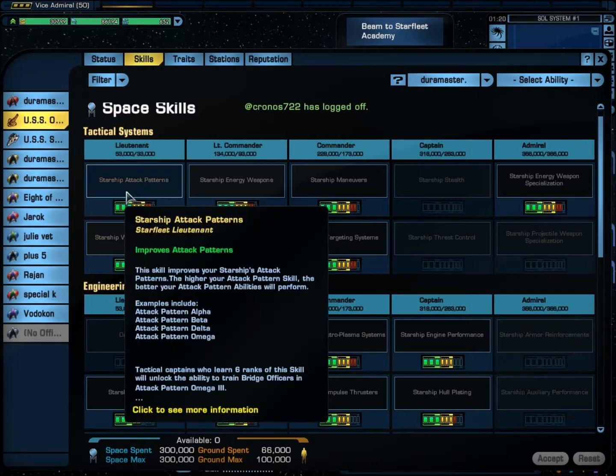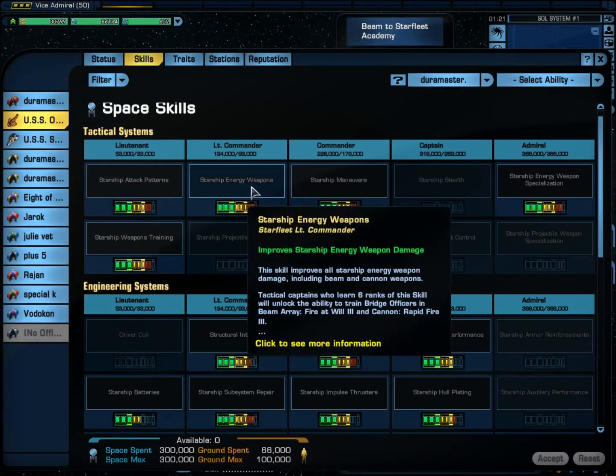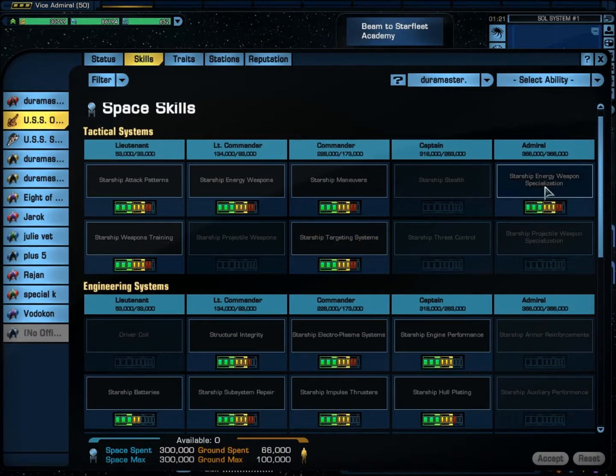I'll give you the setup. Starship Attack Pattern: 8 points. Starship Weapons Training: 8 points. Starship Energy Weapons: 8 points. Starship Maneuvers: 8. Starship Targeting Systems: 8. And Starship Energy Weapons Specialization: 8.